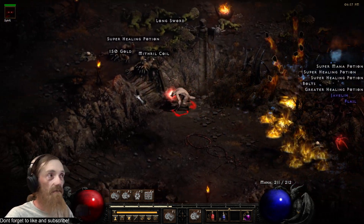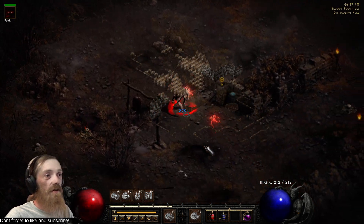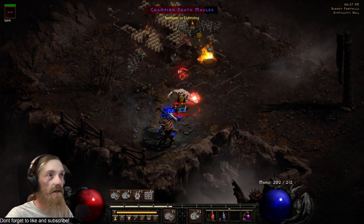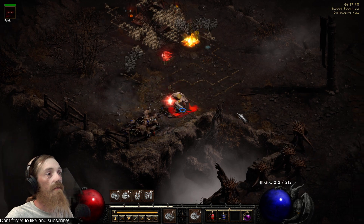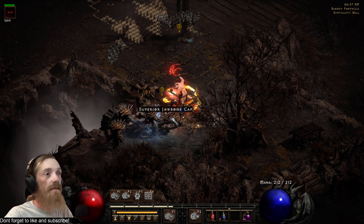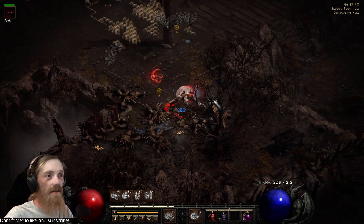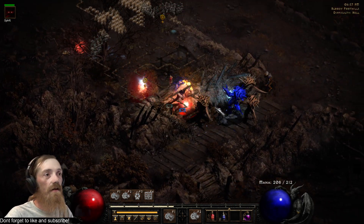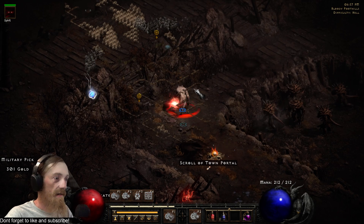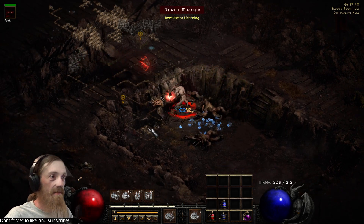As you can see, you just kind of slap around everything. I doubt this build could do the Council though — they hit just insanely hard. But you can go through, I dare say, everywhere in hell with this build as long as you're careful. Make sure you've got potions — I don't at the moment, but I've been playing this game for over 20 years, so I know well enough to not get myself into too bad a situation with limited health recovery options.